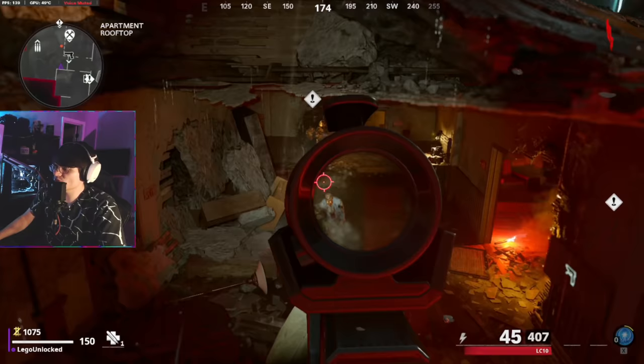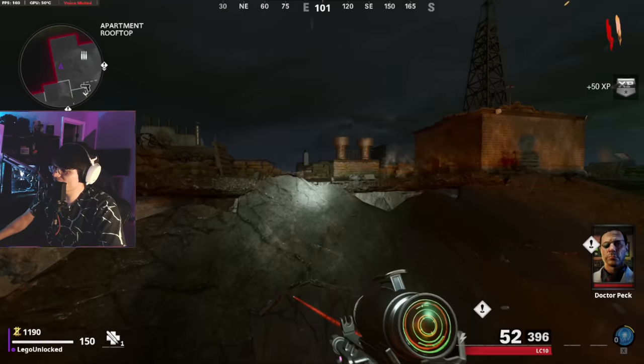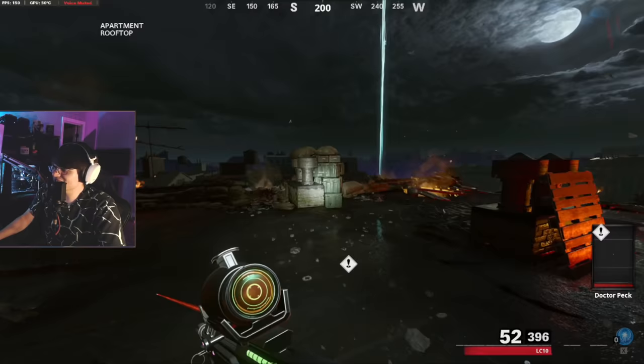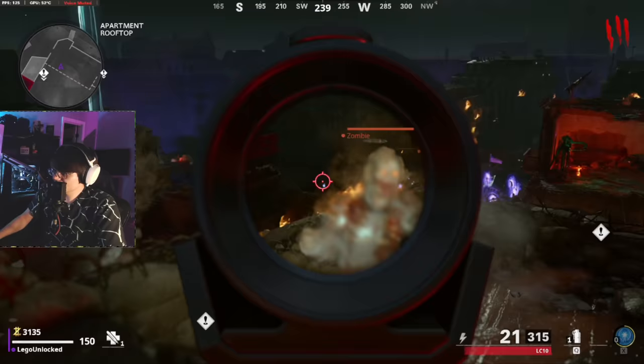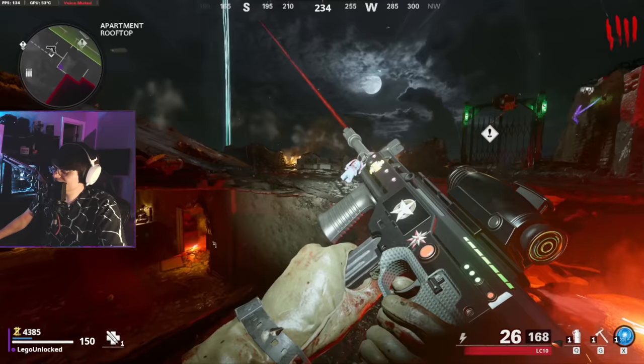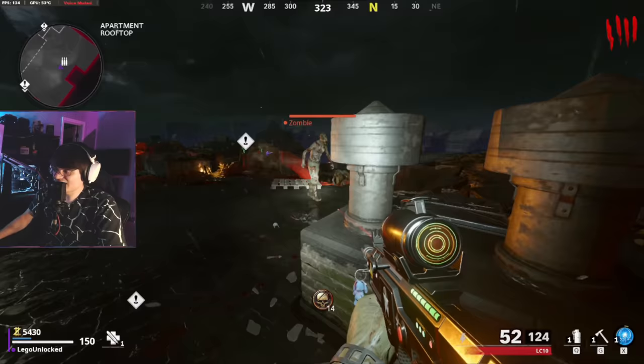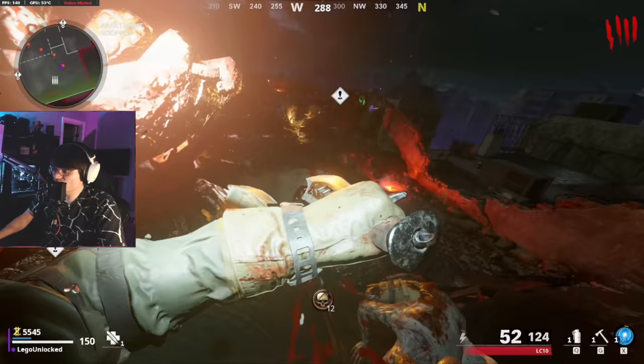We need to count how many kills it takes to charge up Energy Mine because I'm not quite sure. We're currently at six kills. 20, 25 - and boom, there we go. It takes exactly 30 kills without Speed Cola to get it. Obviously that number is going to be quite a bit less once we get Speed Cola, but unless this thing's massively better I don't know - we'll just have to see how well this performs.